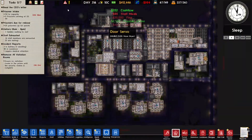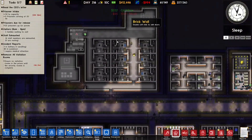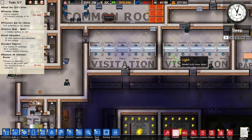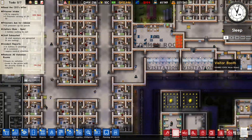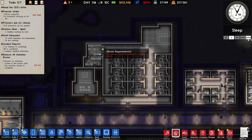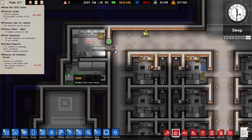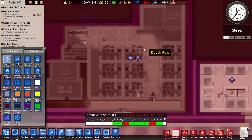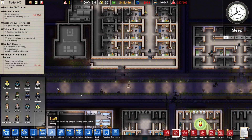This guy keeps calling me and telling me to remove the visitation rooms, and if I don't he's going to fine me. But eating those fines is way easier than removing and rezoning all of those visitation rooms, so I'm just going to pay the fines instead of getting rid of all the visitation rooms.